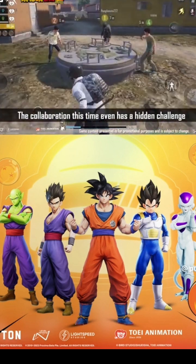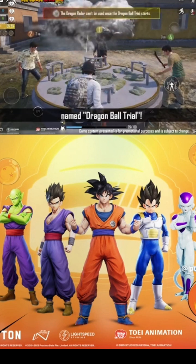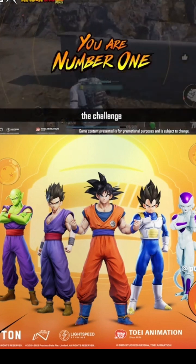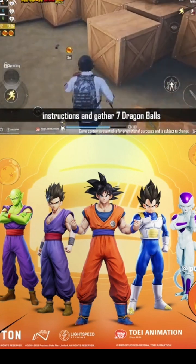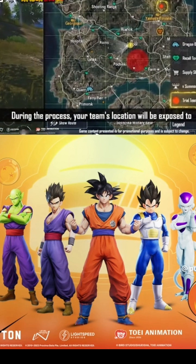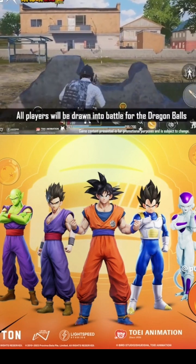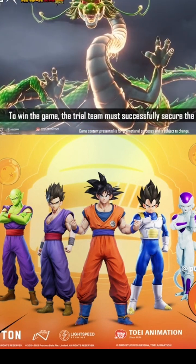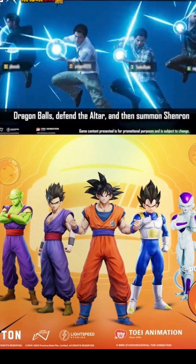The collaboration also has a hidden challenge named Dragon Ball Trial. Win consecutively in the themed mode for a chance to take on the challenge. After accepting the missions, the team has to follow the instructions and gather seven Dragon Balls. During the process, your team's location will be exposed to other players, and all players will be drawn into battle for the Dragon Balls. To win the game, the trial team must successfully secure the Dragon Balls, defend the altar, and then summon Shenron.